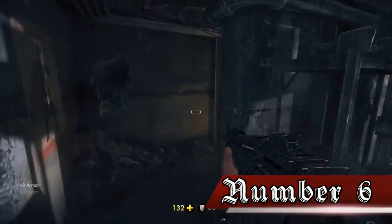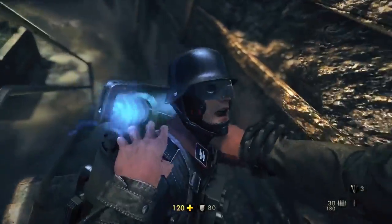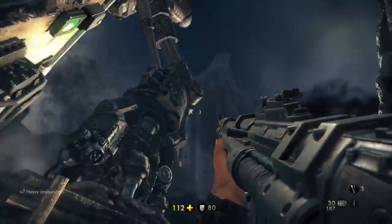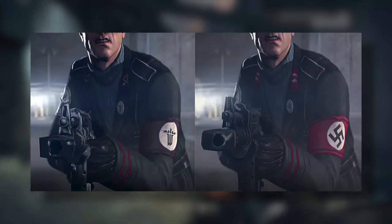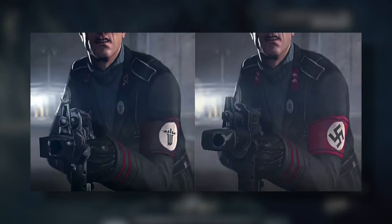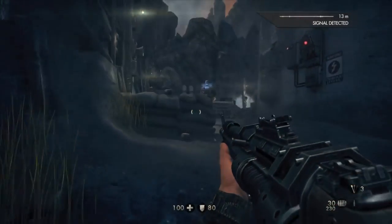Number 6. After World War 2 ended, Germany created a series of laws that made it illegal for any non-educational media that referenced the Nazi Party to be sold in Germany. Nazis are a primary focus of Wolfenstein the New Order. To sell their game in Germany, Machine Games renamed the Nazis to 'the regime' and changed hundreds of in-game models to reference the regime instead of the Nazi Party. This made Wolfenstein the New Order the first Wolfenstein game to be released in Germany.